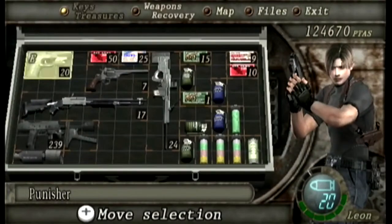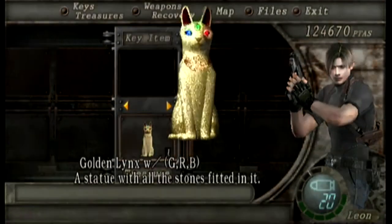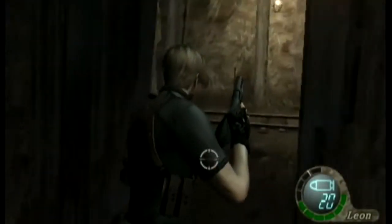The blue stone of treason. And that is the cat statue complete - a statue with all stones fitted on it. Very, very good description, I must say.